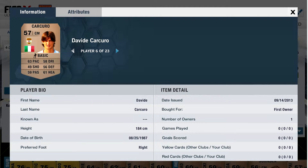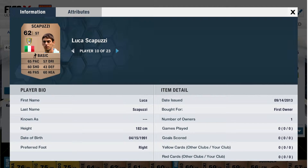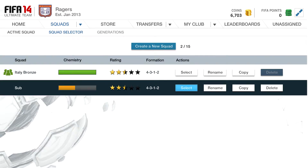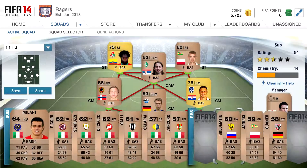In centre-mid we've got Karkuro, Di Cecho, and Gali. In attacking mid we've got La Camera. Strikers: Scappuzzi and Girardi. Girardi's got 71 pace and is 190 centimetres, so he's a really tall player and a really good player to work with hopefully.